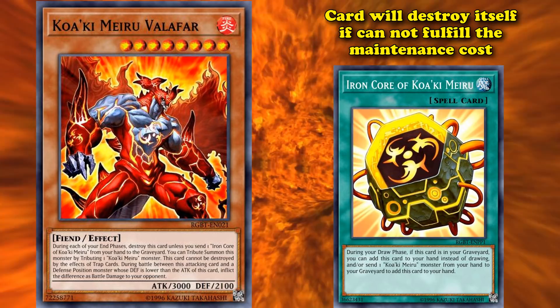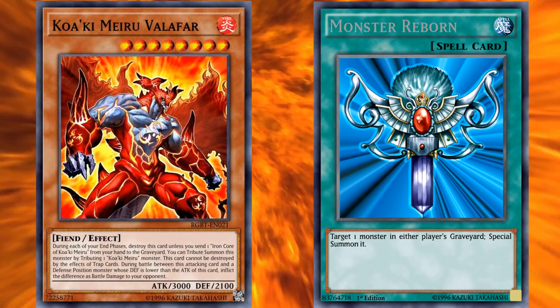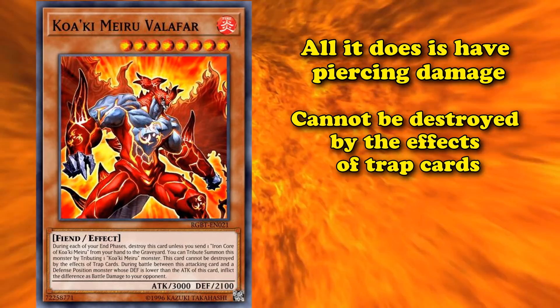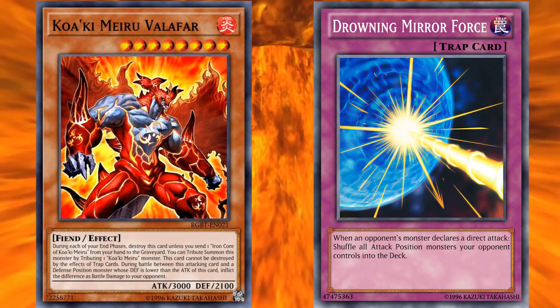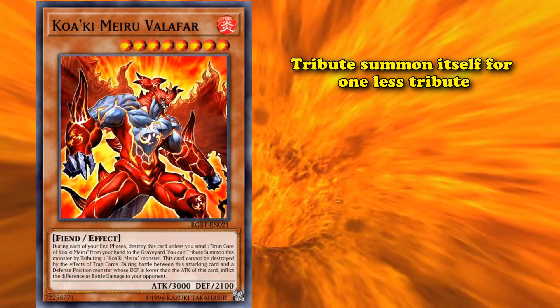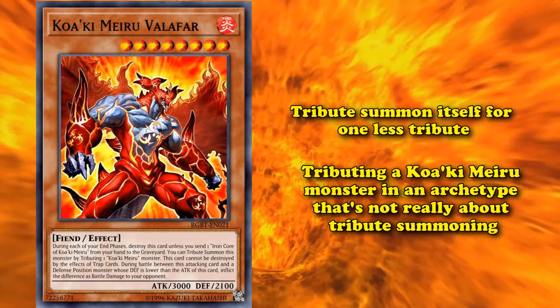Out of all the Koa'ki Meiru monsters, Valafar is one of the few which doesn't have an alternative to discarding an Iron Core from your hand. It's also a level 8 monster, so it's harder to bring out normally as you have to tribute summon it or special summon it in some other inconvenient way. Its effects aren't really worth its maintenance cost or how difficult it is to summon normally — all it does is have piercing damage and cannot be destroyed by trap card effects, though it's not immune to trap cards entirely.